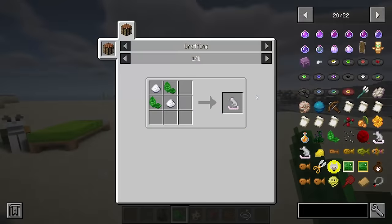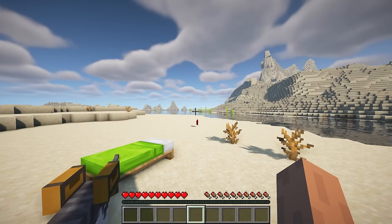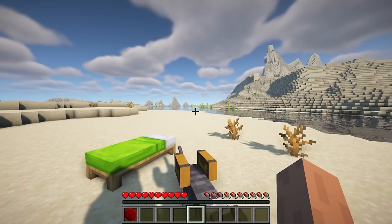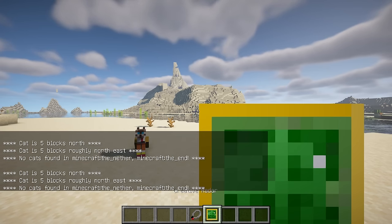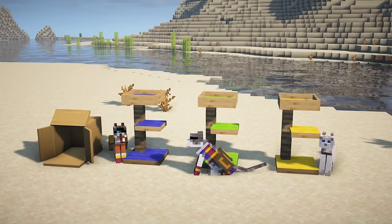This mod also introduces a variety of interactive toys for cats, allowing you to train your feline friends with items like yarn balls, dress them in stylish capes and glasses, use radar to locate their positions, or craft cat trees in 16 different colors — and much more.